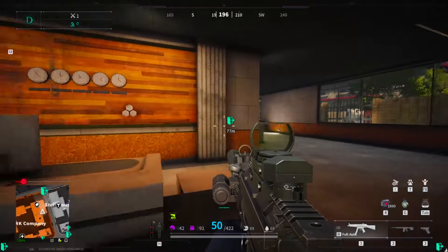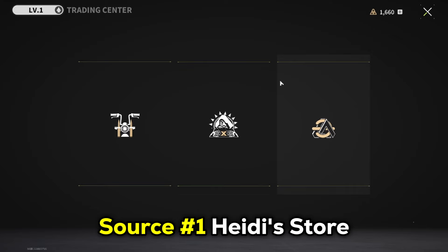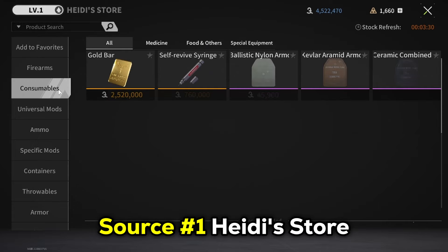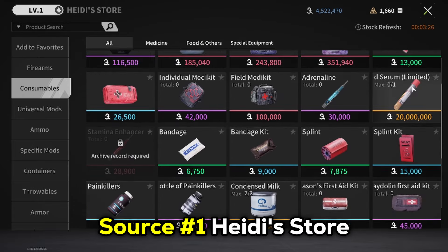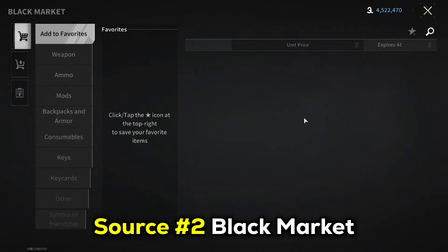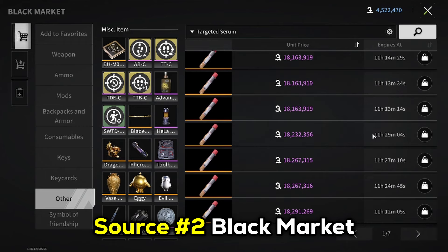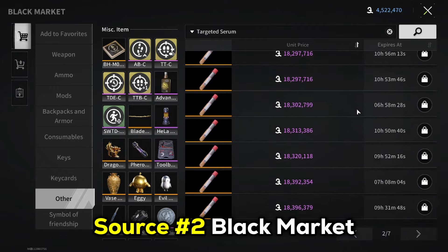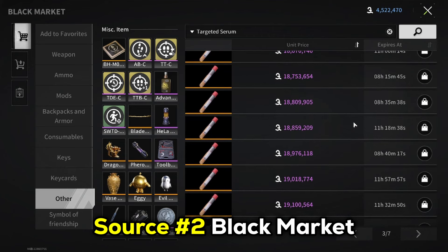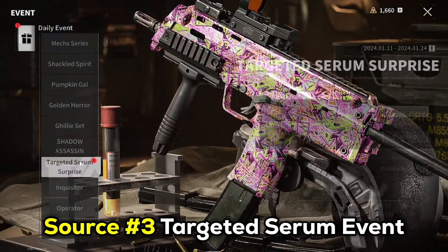Achieving targeted serums is no easy task. The first way to get them is to purchase a serum from Heidi's store — the in-game shop where you can buy items unlocked from your archive records. A single serum is found under the consumable tab for 20 million new pounds, but you can only get one serum from this source. The second source is the black market, where other players who have found a fourth or fifth serum can sell them. Prices vary from as cheap as 1 million to the original 20 million new pounds, so check the black market listings regularly.